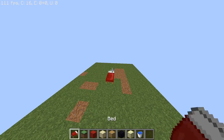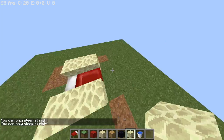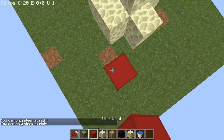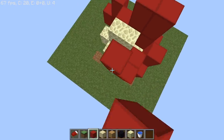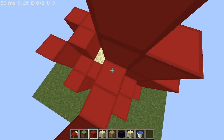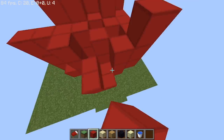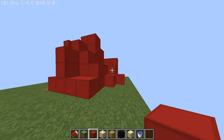Number 3, one of my favorites: the spam bed strategy. Just cover your bed in something like end stone and spam wool everywhere. Nobody knows where to start when attacking this base. It's actually better than it looks. It's really good. You should try it.